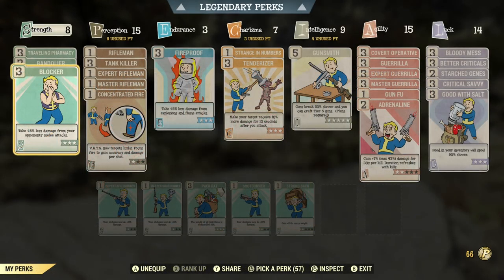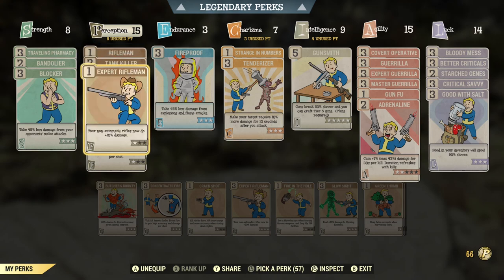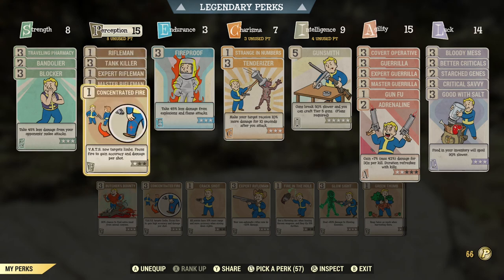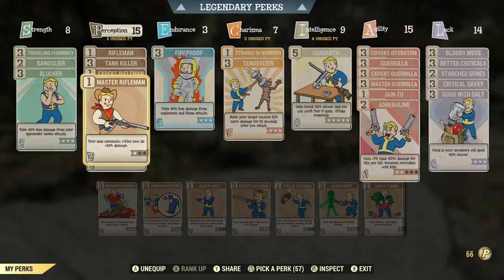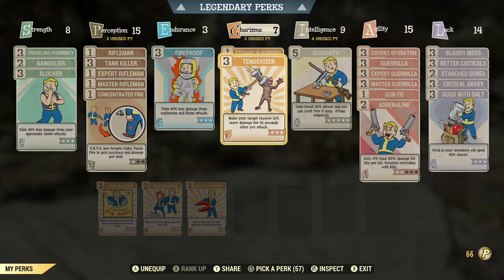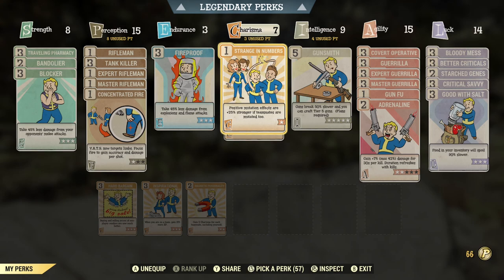Under Strength we have Blocker for when enemies get close to help with melee attacks, and Bandolier and Traveling Pharmacy to lower the weight of ammo and chems. Under Perception I have Tank Killer, which works with pistols, and Concentrated Fire so I can target specific body parts. I also have one rank of each of the Rifleman perks because I do carry a rifle sometimes. Fireproof protects from explosions, Tenderizer for extra damage on the second shot and beyond, and Strange in Numbers for better mutation effects when on a team.